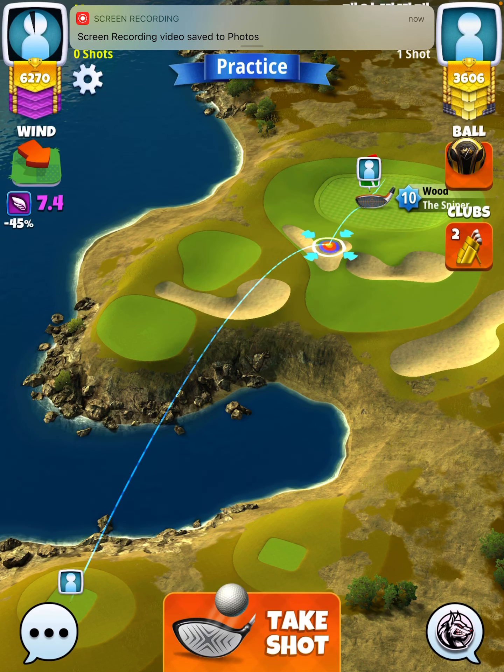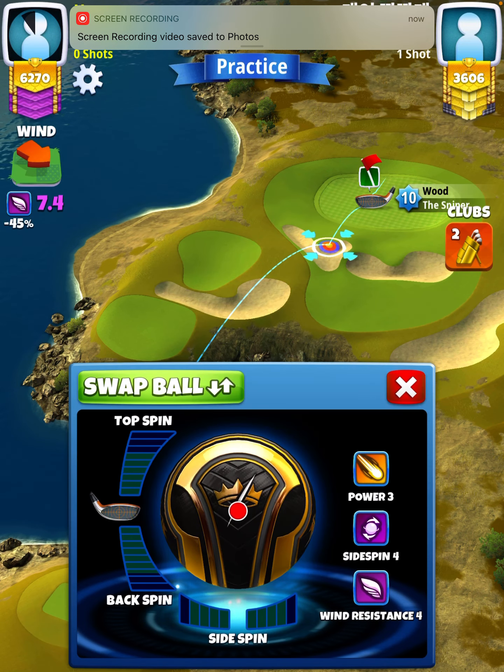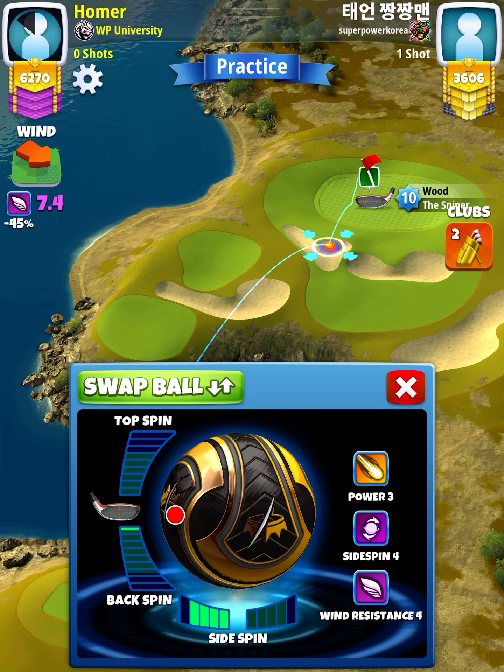For our tee shot, we want to use a Sniper level 7 and above, and either a Kingmaker or a Kingslayer ball depending on our wind. We want wind to be somewhere between 6.5 and 8.0 miles per hour.